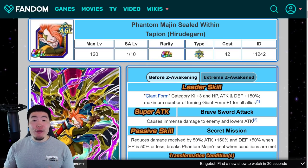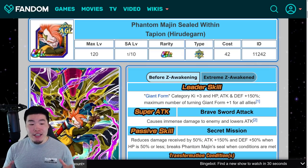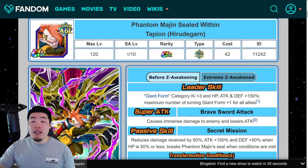What's up guys, welcome back to another Dokkan Battle video. Today we're going to quickly go over the details for AGL Tapion's Extreme Z Awakening, which is dropping on JP in about 2 days from now. As always, we're going to start with the pre-EZA details first, and then talk about the Extreme Z Awakened details so you guys can compare the two.